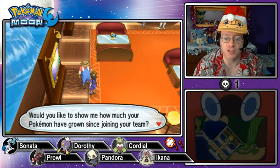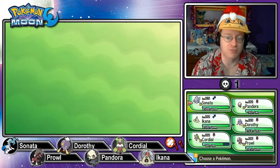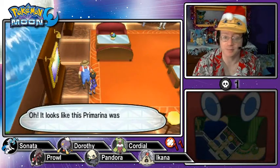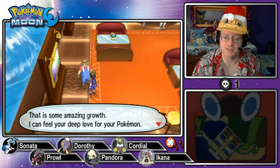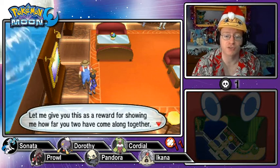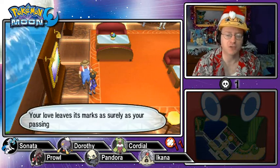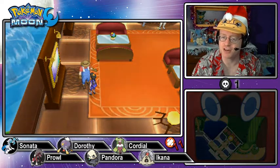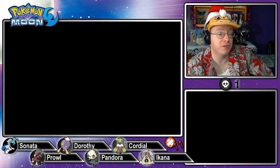A man asks to show how much our Pokémon have grown since joining the team. Clearly the one that's grown the most would be Sonata, starting at level 5 — 30 levels later, let's see what he says about our Primarina. He notes it was only at level 5 when we first met and now it's level 35 — that's some amazing growth. He gives us a ribbon as a reward. Prowl already has the Effort Ribbon, and Icona is now maxed out in EVs as well, so I can go back and get the Effort Ribbon for him too.